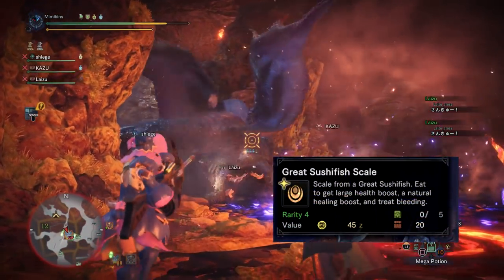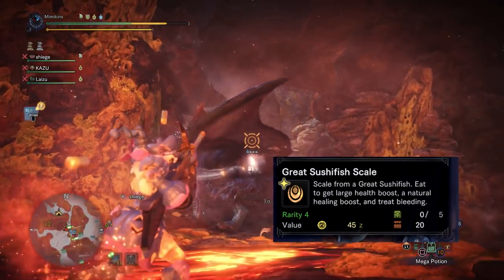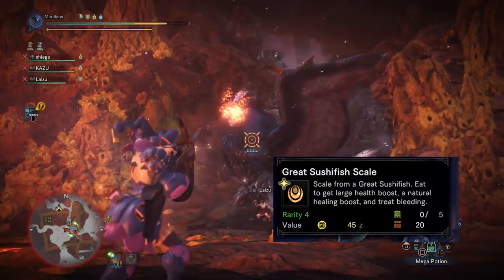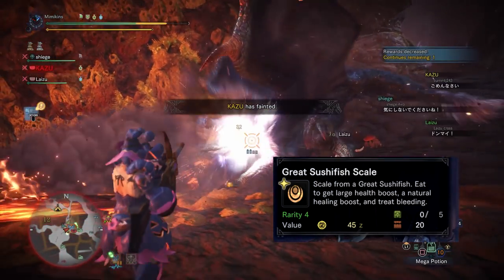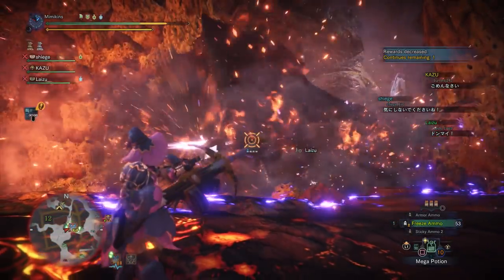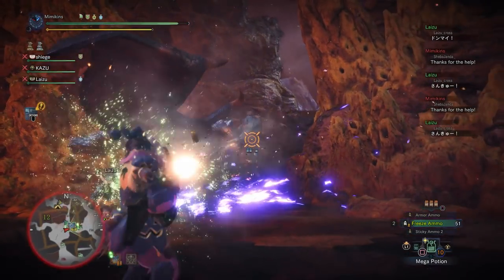If you've been keeping on top of Fishing or the Argosy consumables, you might have some great sushi scales. These heal you up quickly like a max potion and work with wide range. I wish Capcom would make some sort of fishery so you could cultivate these like other supplies. The Argosy sometimes brings them back but it's kind of rare.